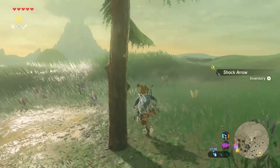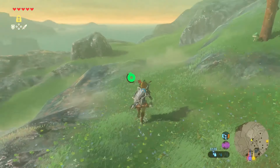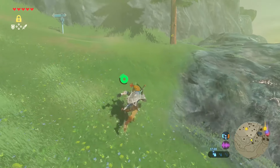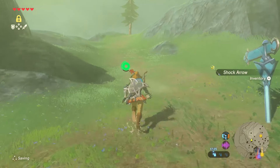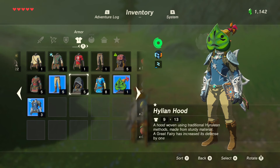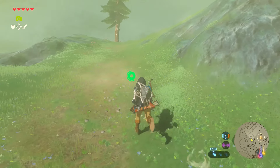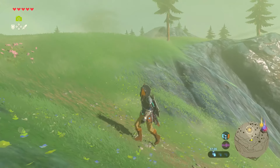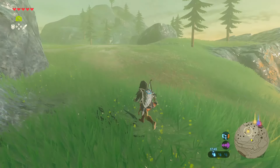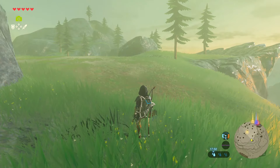Here's another one — 17. I think I might take this mask off now for something a little more protective. Is that another one? Yep, 18. Let's gear up a bit. That is actually stronger than our Hylian armor — we'll go for that. Let me just do a quick save here. Okay, let's do this.